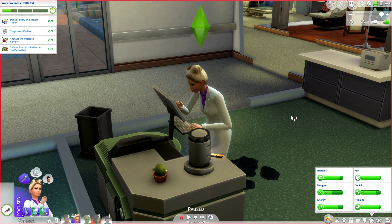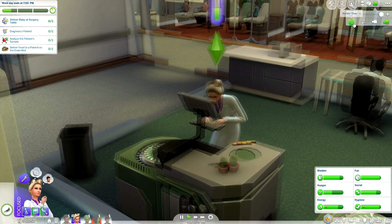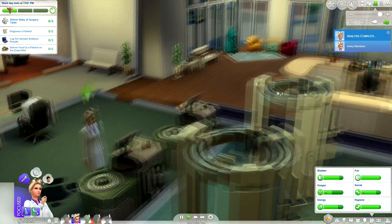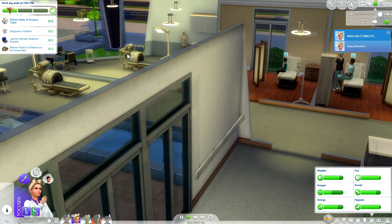Hey everyone, welcome to part 33 of Let's Play The Sims 4: Get to Work. Avery just got to work and it says 'deliver baby at surgery table.' Of course, right when she gets to work this happens — why couldn't this happen last time when she was at work all day? A pregnant sim has arrived at the hospital ready to give birth, and helping bring a new life into the world is the highest priority. But I don't actually see a pregnant sim anywhere, so I'm not sure what to do.